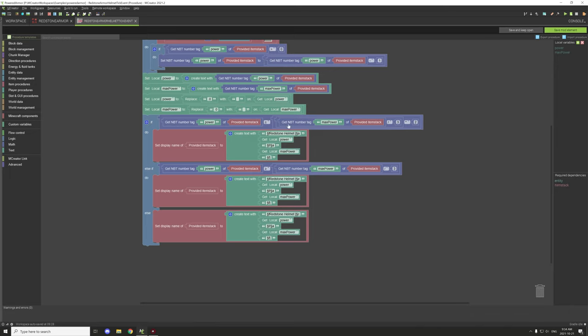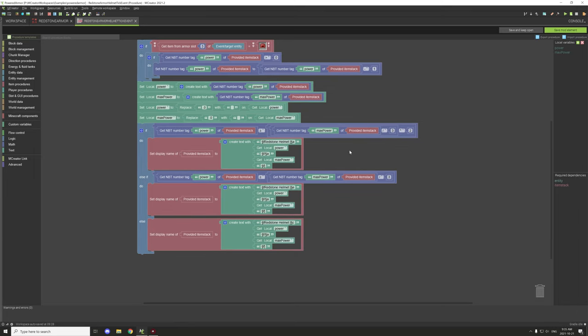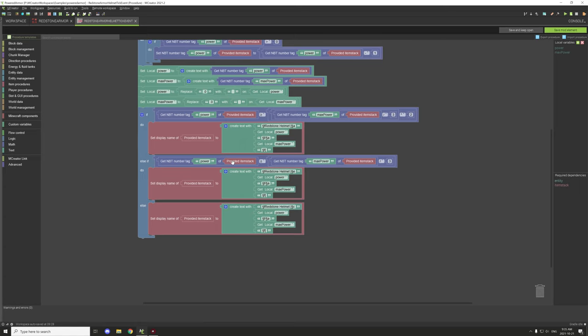After that, we test if the power is equal to or greater than maximum power divided by three, times two. This checks if the energy is over two-thirds charged. If it's above that threshold, we display the power in green text along with the maximum power, finishing with some styling.